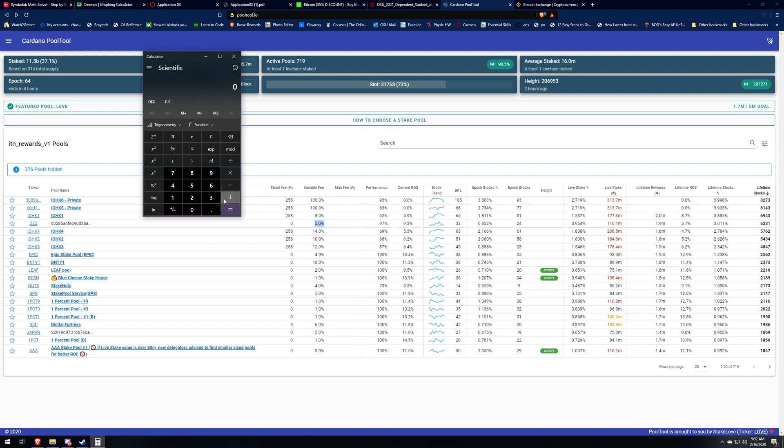I'll give you a formula for this. We take their average blocks per epoch — 33 — times 1,000 ADA per block, then multiply by their fee of 0.05 (five percent). That gives us 1,650 ADA per day. To get the dollar value, we multiply by $0.06, so they're making about $99 per day. This pool also has a zero fixed fee.